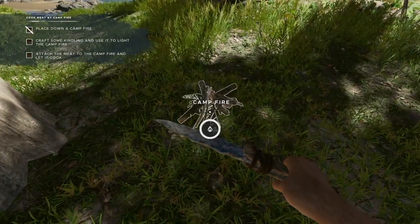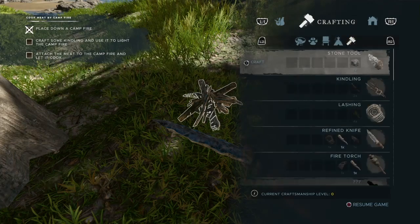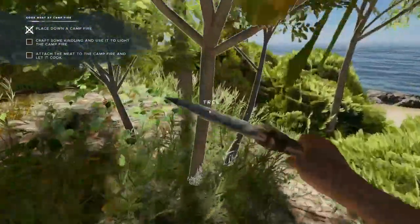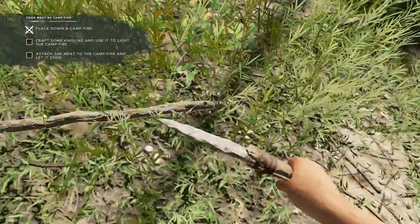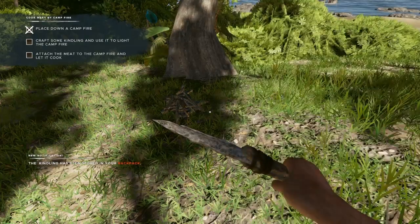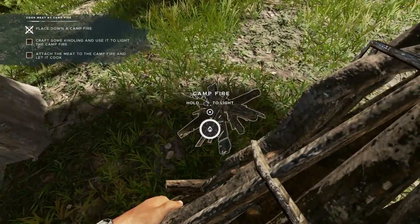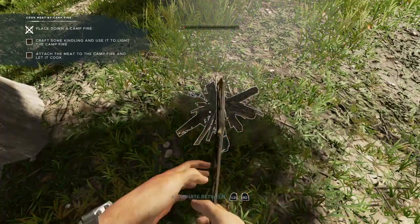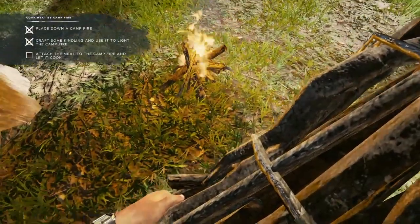There's a campfire down here. Craft some kindling and use it to light the campfire. Okay, kindling needs two sticks — let's cut down these trees. You need sticks for everything in this game. Pick it up — there's the kindling. Use it to light the campfire, it's in my backpack. Alternate between L2 and R2 to start the fire — I just need to spam it. Done, very nice. Now attach the meat to the campfire.